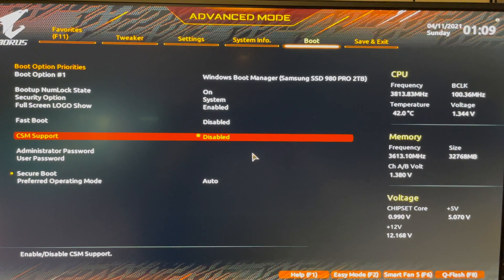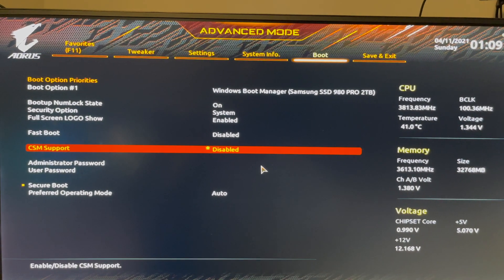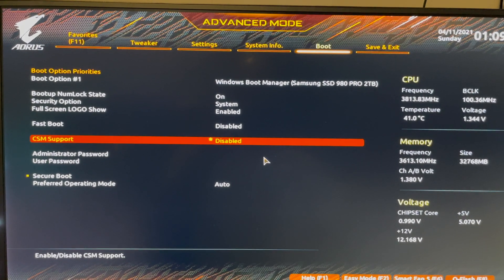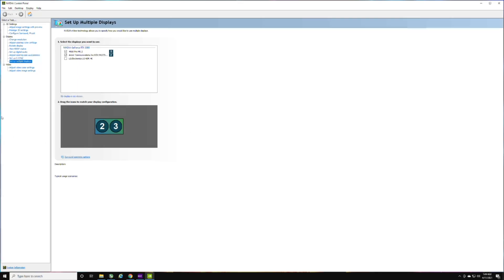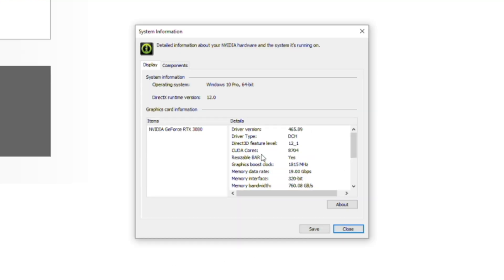After getting my boot drive switched over to GPT, I was able to go in and get Resize Bar enabled and everything up and running. Going to the NVIDIA Control Panel, then System Information — as you can see right here, Resizable Bar is finally checked Yes!